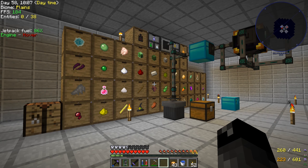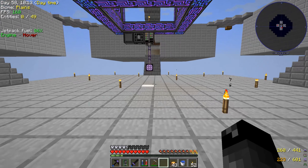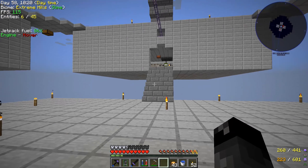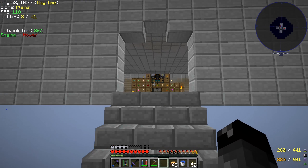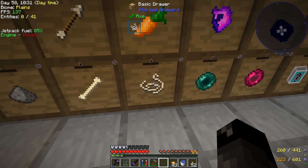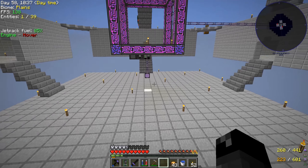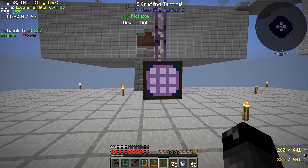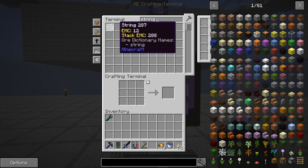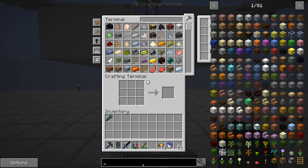Today I want to hook up our Applied Energistics system so it starts reading all the different inventories - like all the mob loot over here. Right now if we want string we have to come over and get it manually. According to the system we only have 24 string because it can't see those storage drawers, so let's get that fixed.